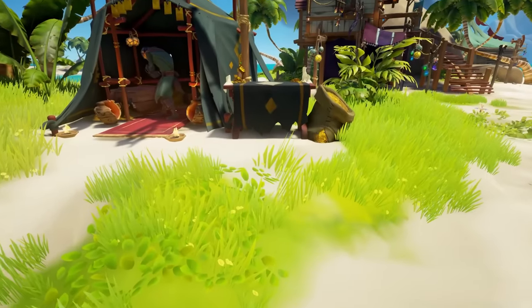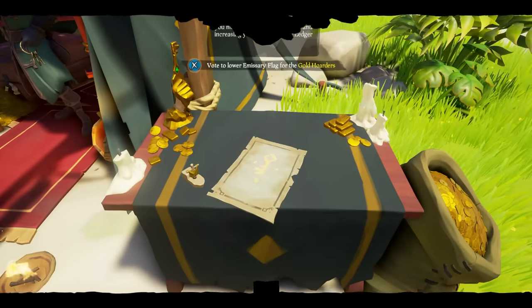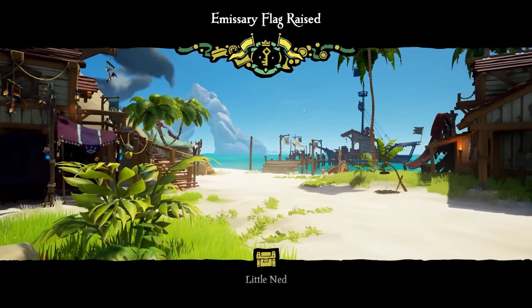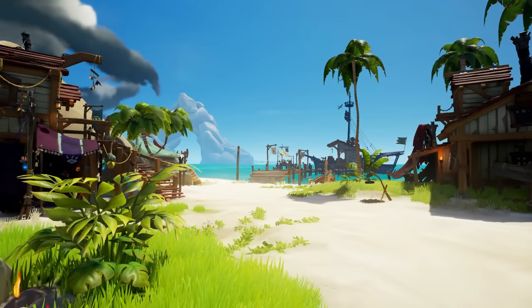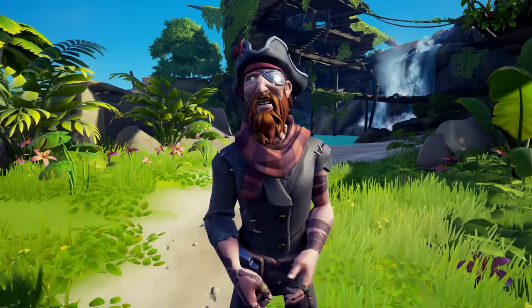Before we plunge into the company specifics, let's address the emissary flag mystery. Emissaries, my mateys, are your ticket to bonus value on your loot. By representing a trading company through the emissary table, you get a bonus on loot turned in to them. The higher the grade, the bigger the bonus. Grade 1 is base emissary on all loot turned in.